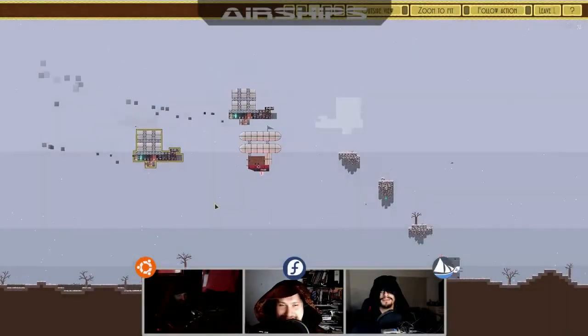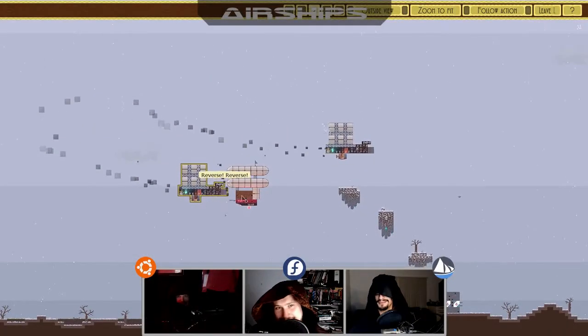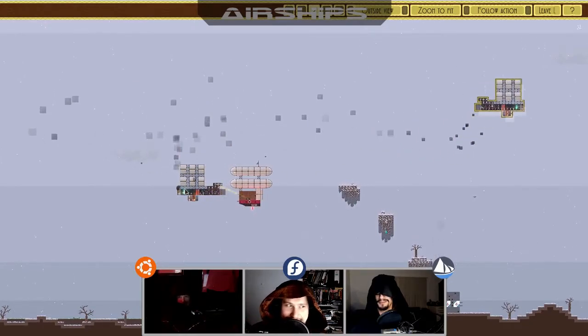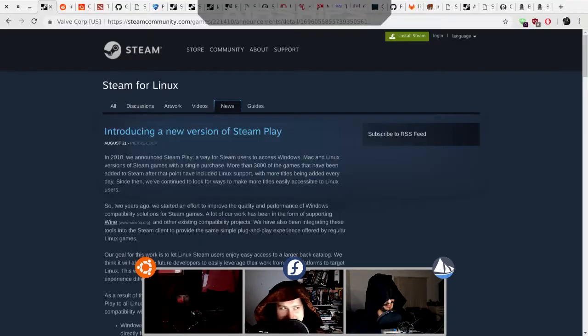We're back and we're throwing chairs at Airships: Conquer the Skies. It's developed by a man named David Stark — no relation to Ned Stark — done on a Java-based engine. You can pick it up for around 15 of your local particular stinky currencies.